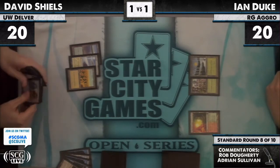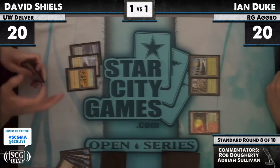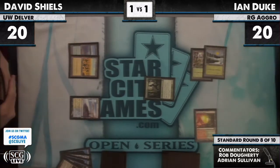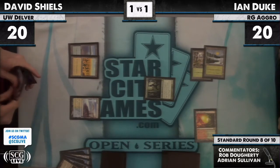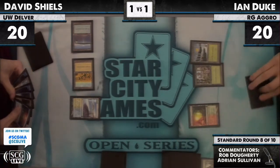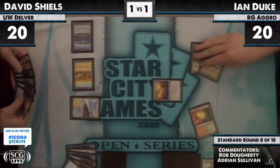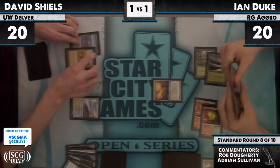You might remember David Shields from his win in Grand Prix Dallas last year. Look at the difference between that plains and that forest. We have a wolf flashing out from the trees end of turn. Is that a Mana Leak on tap? Ian hopefully having the double threat to make that wolf worth it. Down comes the sword — this makes every creature Ian might put out a threat, but he has none right now.